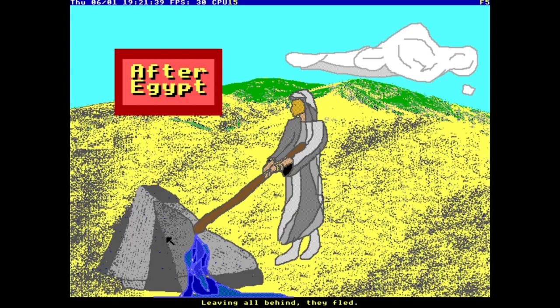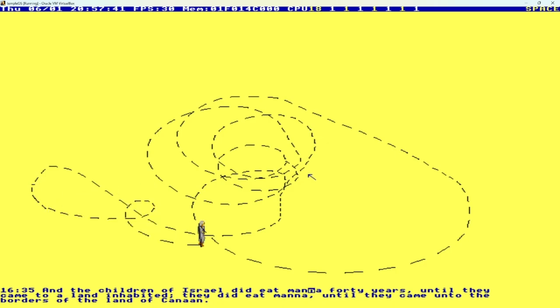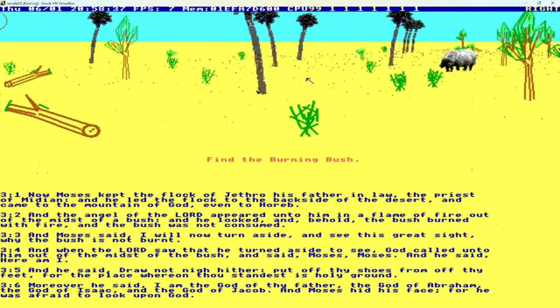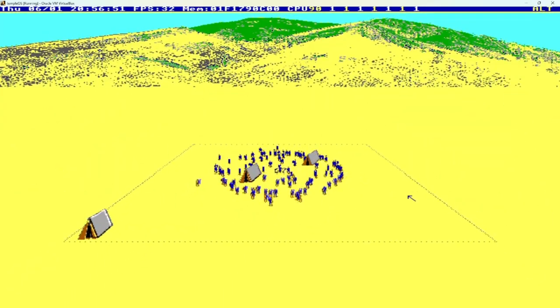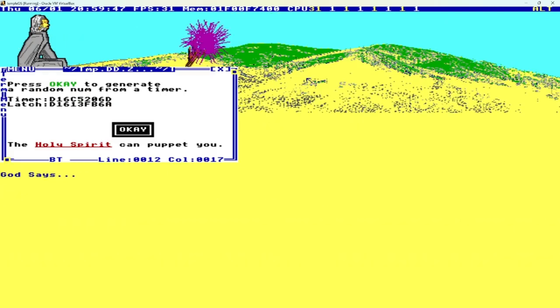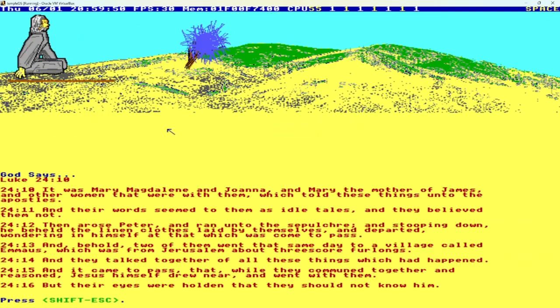At number 9, I'm putting a game by Terry Davis. It's After Egypt. This is just a classic TempleOS — it's not even really a game, it's more of like an adventure story. But it really gives you a good introduction to TempleOS and the God words. There's a ray caster, and there's all these randomly generated, procedurally generated things, and you can learn about the God words.